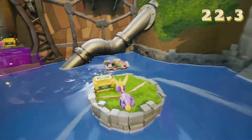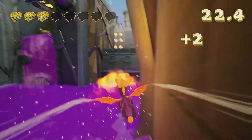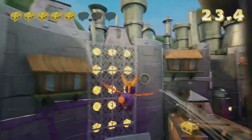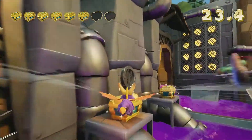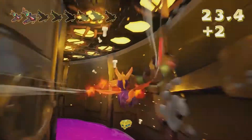So you first want to go for the chests. Get this one on the little platform right there and then go to the left. We'll get this chest and plane at the same time. Okay, we got all the chests, and now you want to go for the planes.